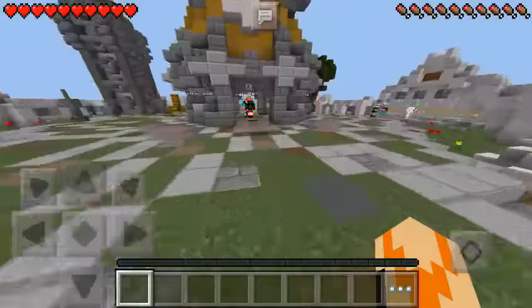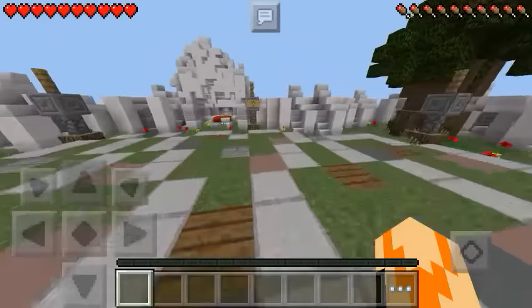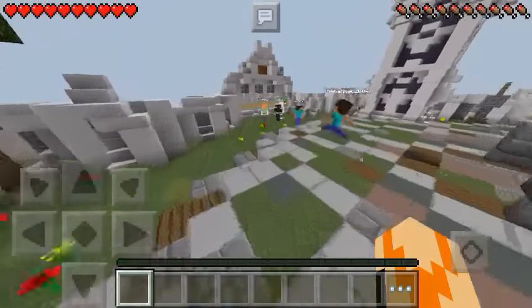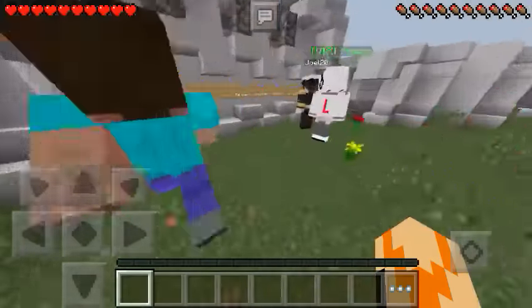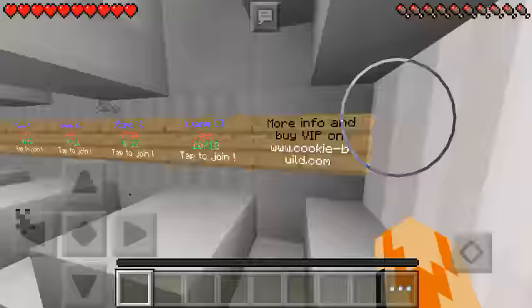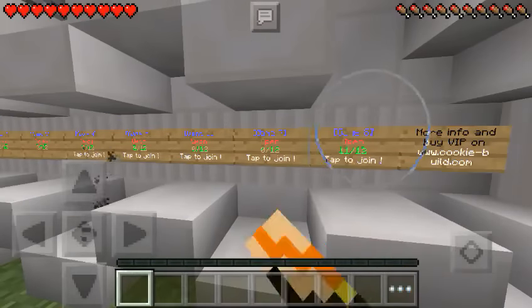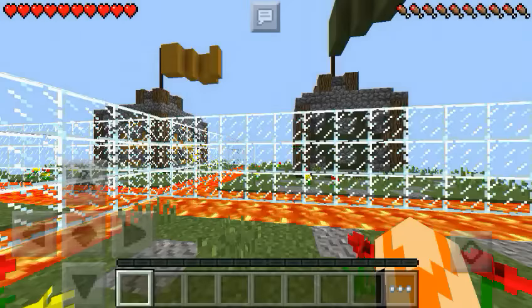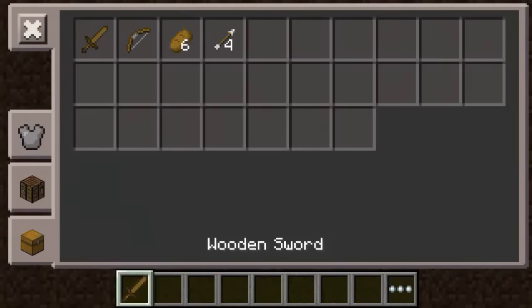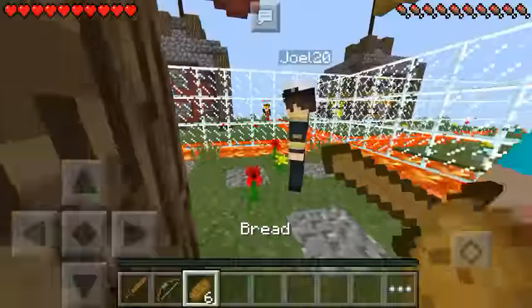If you don't know Micro Battle, it's basically a minigame where there are four teams and the last team standing wins. Let's start the game — we have around eight to ten games here. We get a sword, a bow, some food, and yeah, it's a fight to the death between the other teams.